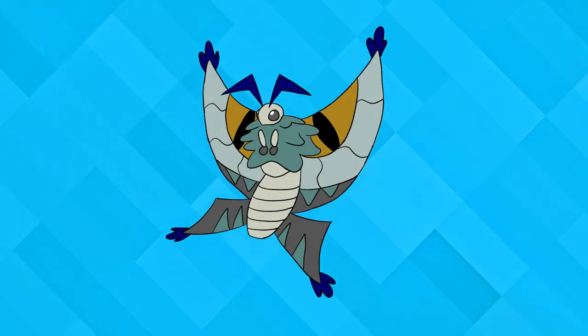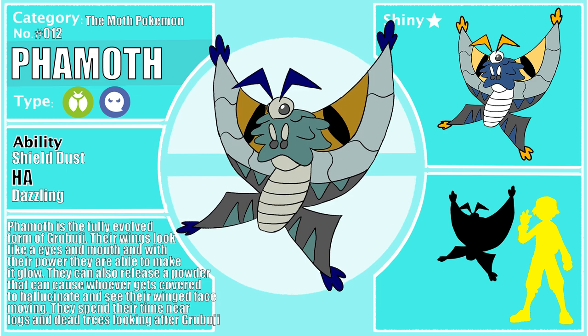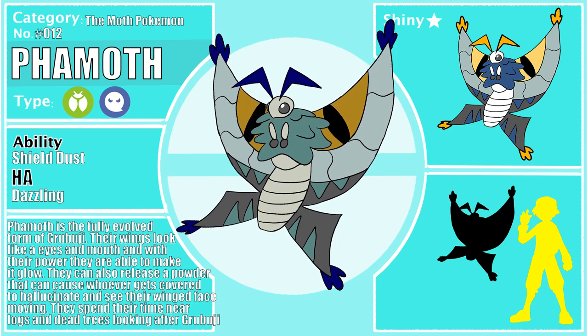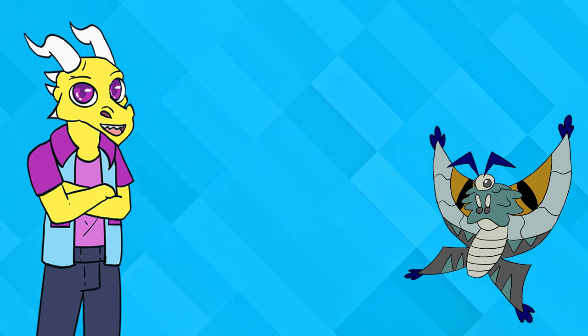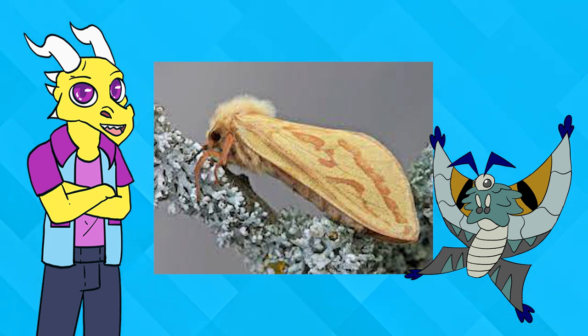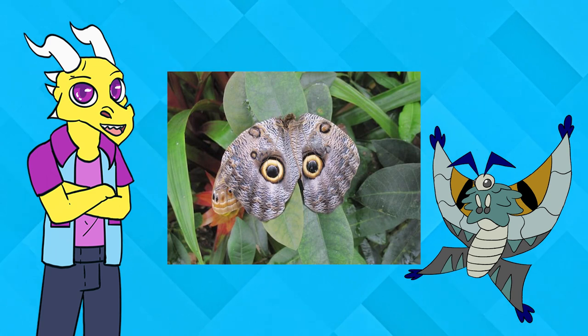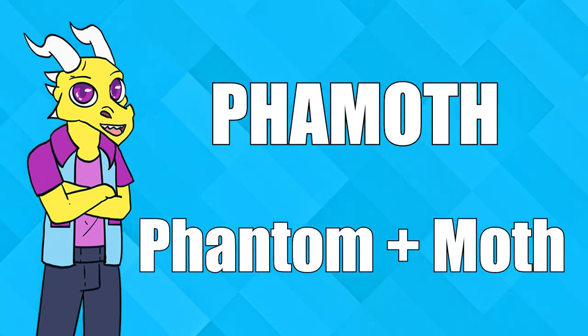Gracoon evolves into Fumoth. Fumoth is known for being a mysterious Ghost/Bug-type Pokémon. Their wings look like eyes and with their powers are able to make them glow. They can also release a powder that causes hallucinations, making it seem like the face is moving. They spend most of their time near dead logs to look after their baby Grubrooji. Fumoth is based on the Phantom Moth, mainly because the creator wanted a nice-looking moth. Their wing patterns are based on how butterflies and moths can display faces to scare predators. Fumoth's name comes from 'Phantom' and 'Moth.'